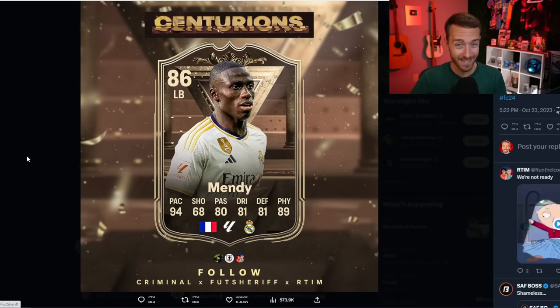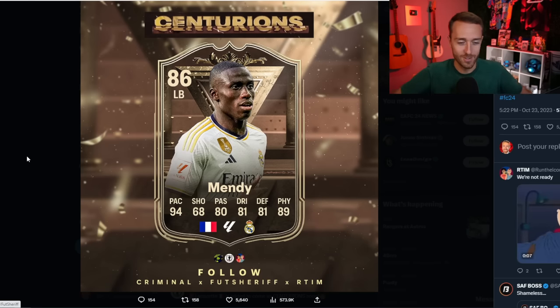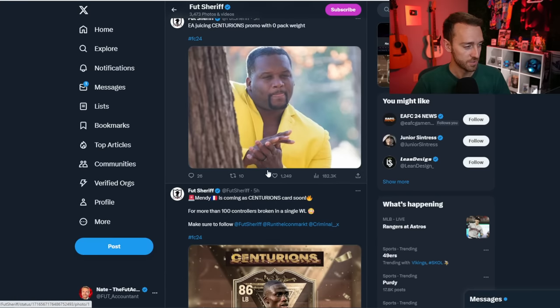Another massive name — Ferland Mendy. A lot of people are joking like, bro, it's so hard to pack his gold card, how much is this Centurions card going to be on the market? Welcome to probably the best left back in the game coming next week, or at least up there. That's going to be an absolutely mental card. In this prediction — again, all these stats are predicted — 86-rated Mendy would be a big boost; his gold card is 82.